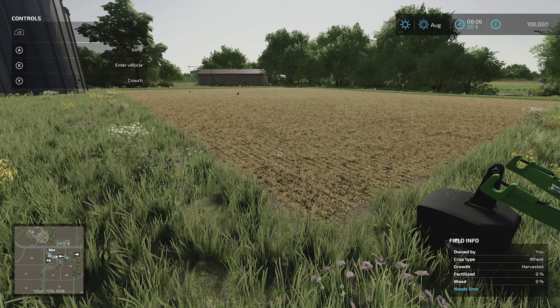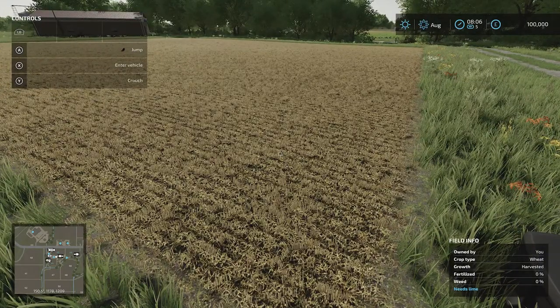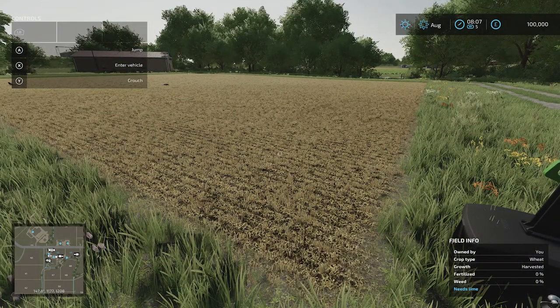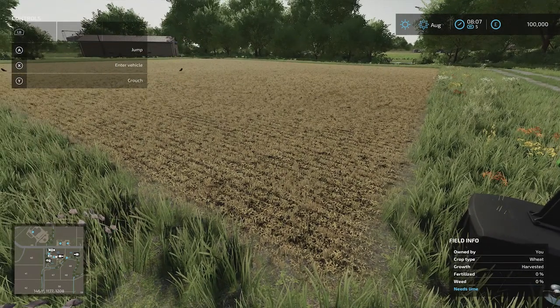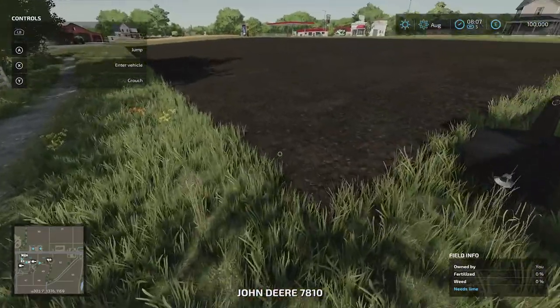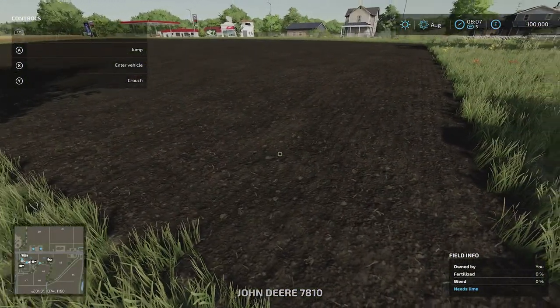Hey everyone, I'm in Farming Simulator 22 and here I'm going to show you how to cultivate a field. So once you've harvested the field it'll look like this once you've sucked up all the straw. If you're not sure how to do that, have a little look at my other tutorials. What we want to do is turn this field into a cultivated one, which will look like this - a cultivated field ready for sowing seed.